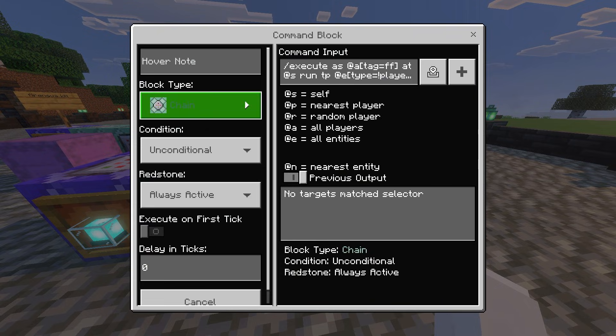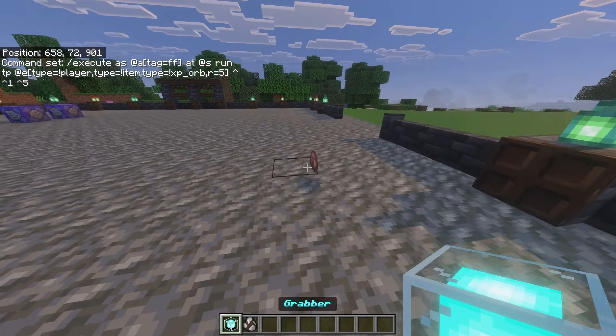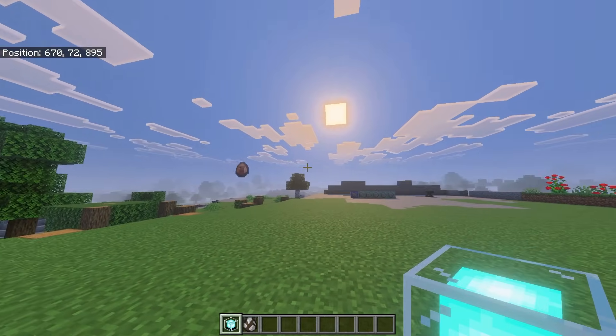The last command block is a chain, unconditional, always active: execute as @a[tag=ff] at @s run tp @e[type=!player,type=!item,type=!xp_orb,r=5] @s ^ ^1 ^5. This teleports everything in front of the player besides other players, items, and XP orbs. As you can see I have an item on the floor and when I hold out the grabber it won't pick it up. If I remove the item exclusion from the command, it can actually move items too.